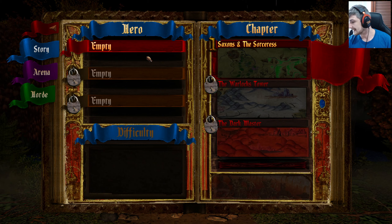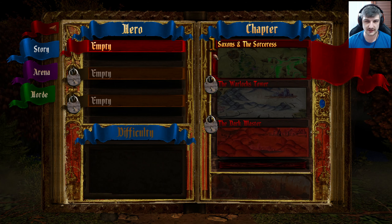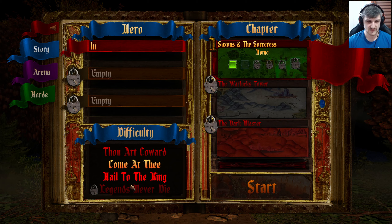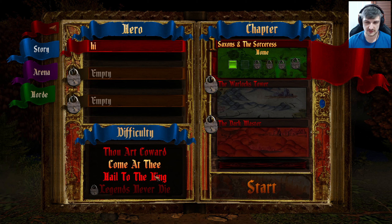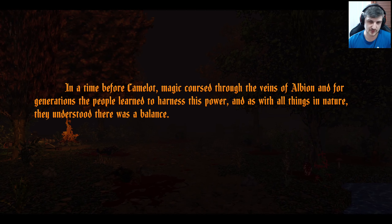I'm excited to play this one. It's called Arthurian Legends. We're going to play Story mode, going straight to the Saxons and the Sorcerers. It looks like a first-person game - we've got an axe and a shield, so it's a bit more melee focused. I'll select 'Hail to the King' difficulty - just for Bruce Campbell's sake. It looks cool.